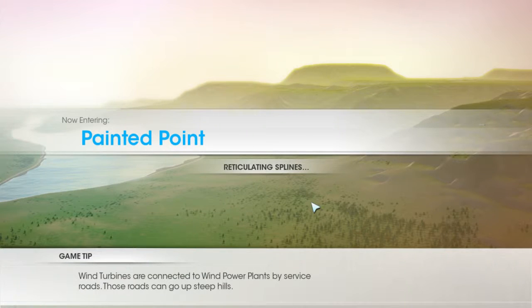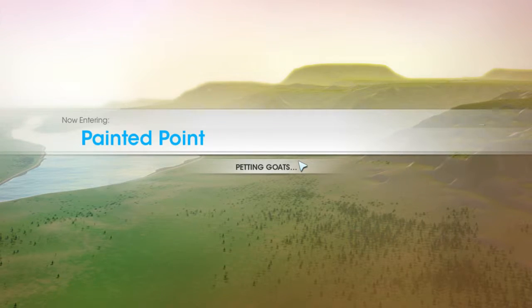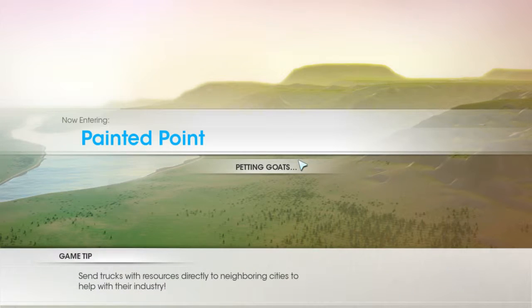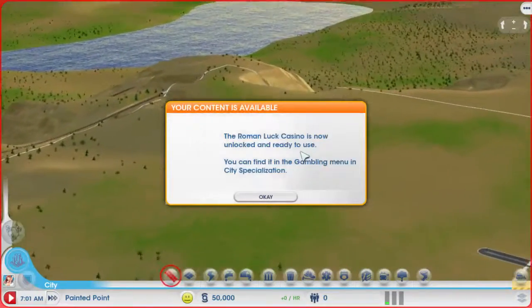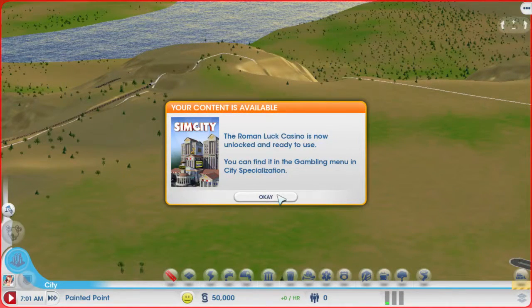So if you guys aren't aware of what SimCity is, it's basically you build a city and try to make it last as long as possible. Random events will occur that will pretty much usually destroy your city — there's tornadoes and all types of other things that can go on, and you have to connect it to this highway here.